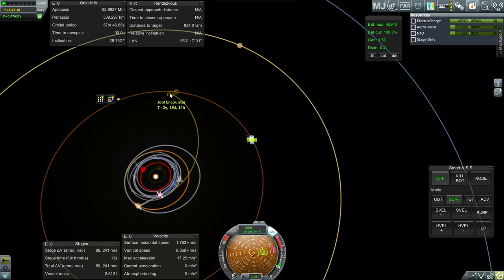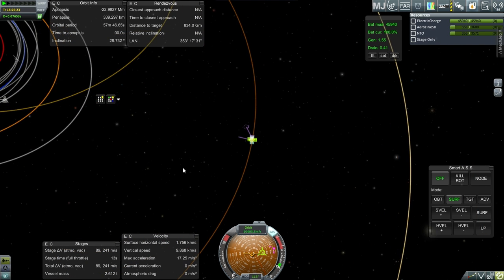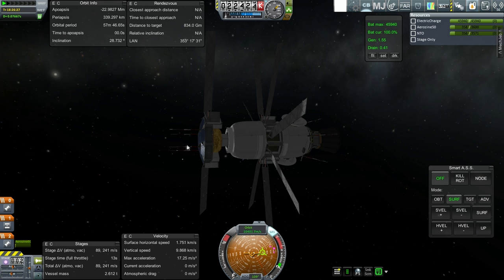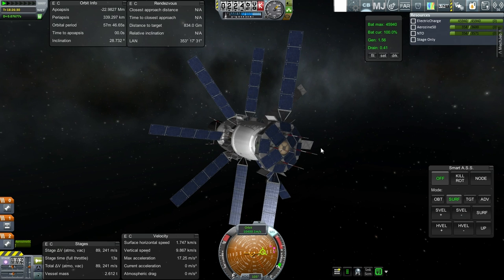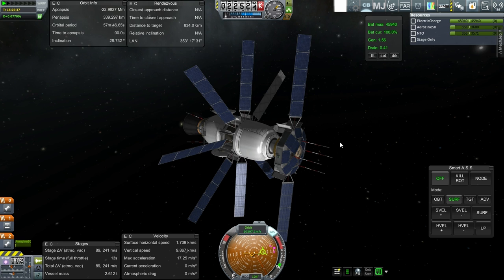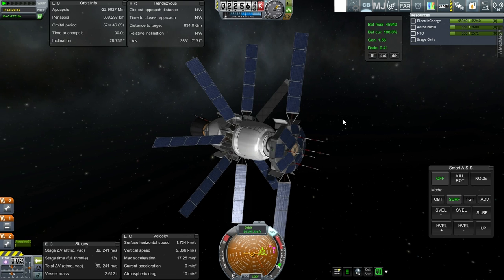I'm guessing the electric charge problem is going to be an issue. But this is our first attempt and we've had problems. So if we can salvage anything out of this, that'd be great. We will find out what happens with this probe in the next episode, and I'll also have to figure out what to do to recoup funds — since there was no contract, probably a satellite launch is on order. With that, thank you for watching. If you enjoyed this video, please press like. Leave any comments or suggestions below, and I'll see you next time.